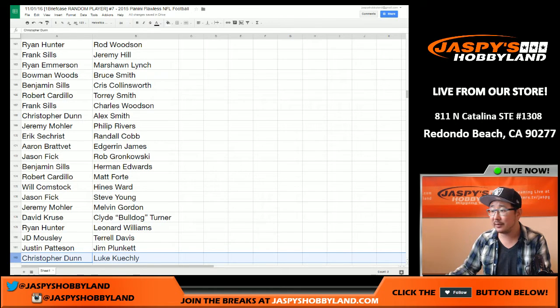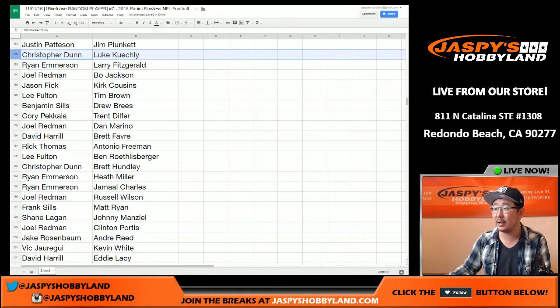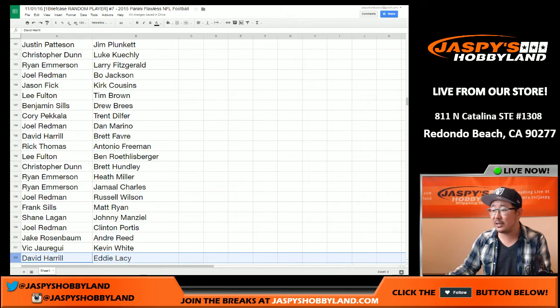From Jeremy Hill down to Lou Keekly and everyone in between — Frank with Charles Woodson. There you go, Frank — I think that's the Raiders version of Charles Woodson. Herman Edwards for Ben his brother, Hines Ward for Bulldog fan, Melvin Gordon for Jeremy 33. Continuing from Lou Keekly down to Eddie Lacy: Dan Marino for Joel, Brett Favre for Big Boys 007.